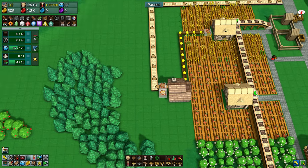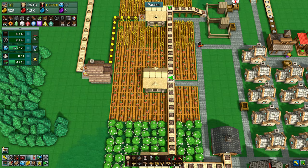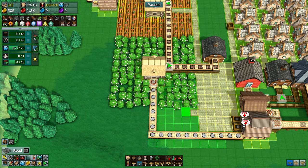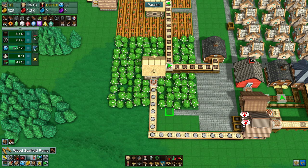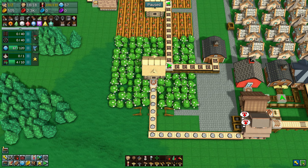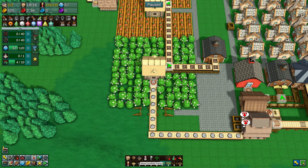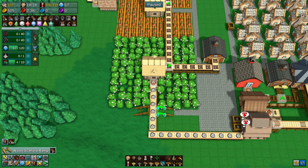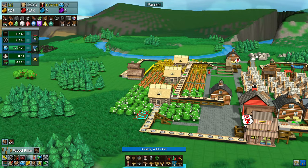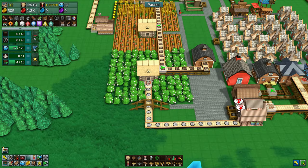What is up YouTube and welcome back to another episode of Factory Town. We're coming straight back to where we left off, which was moving the kitchen. It makes more sense to bring the kitchen to the farms instead of having belts going across the entire city. Bring the kitchen to the farms and then the kitchen will produce the finished product.